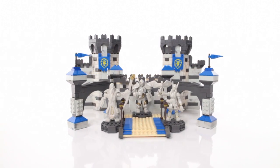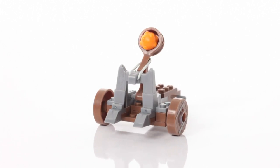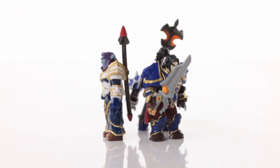In this set you will find a fully buildable Stormwind Castle, the super iconic Valley of Heroes walkway, and a workable Alliance Catapult. Also included in this set, you'll find three micro-action figs, all with detailed armor and weapons.